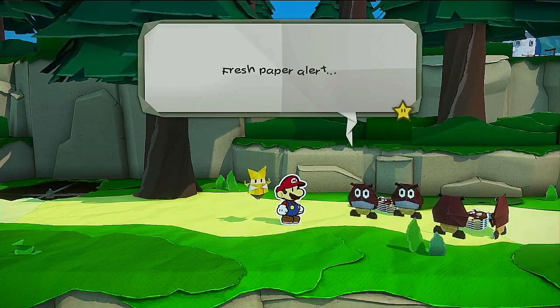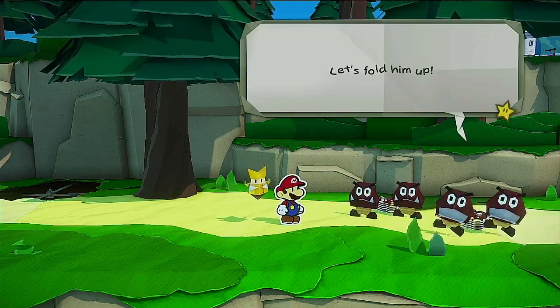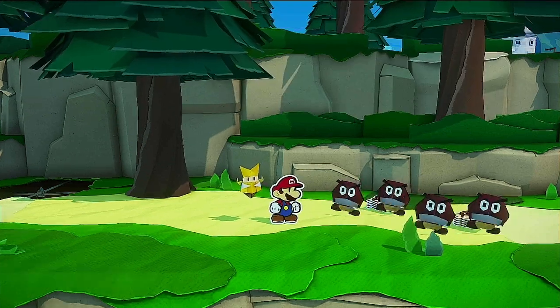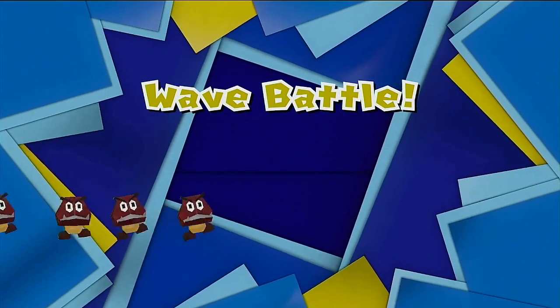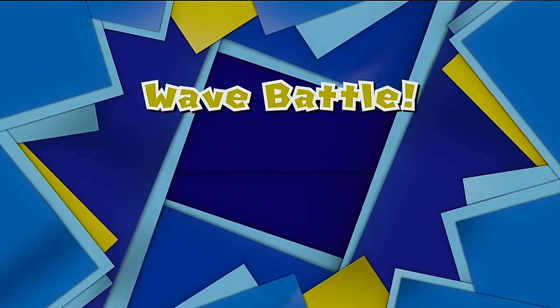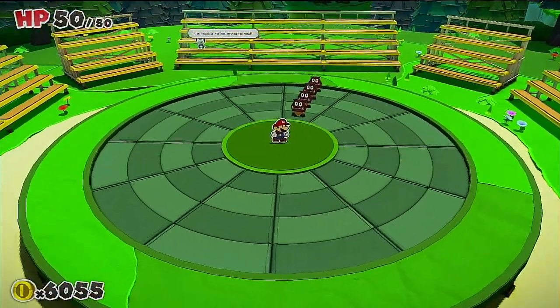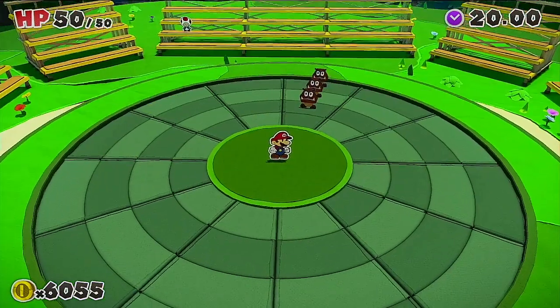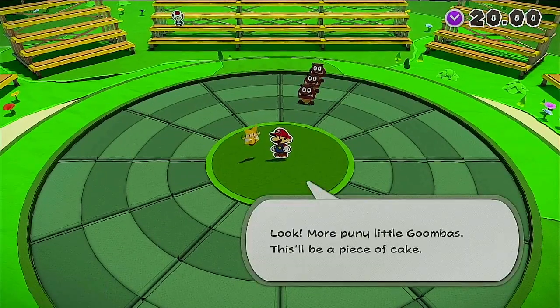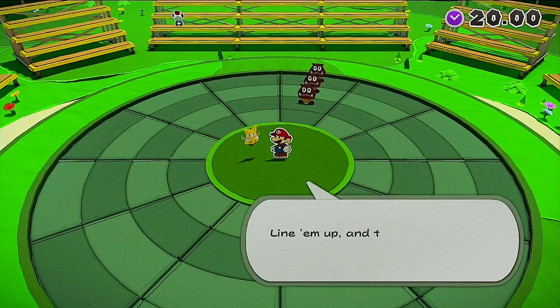We're going to start right here — fresh paper alert. Let's fold him up. And we've got ourselves a wave battle to start the episode. More puny little Goombas. This'll be a piece of cake. Line him up and take him out with a quick jump attack.